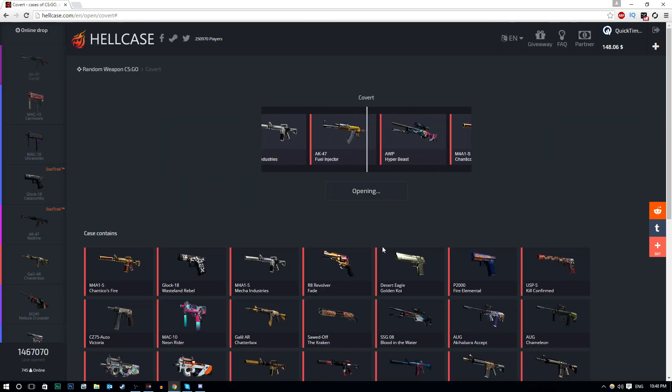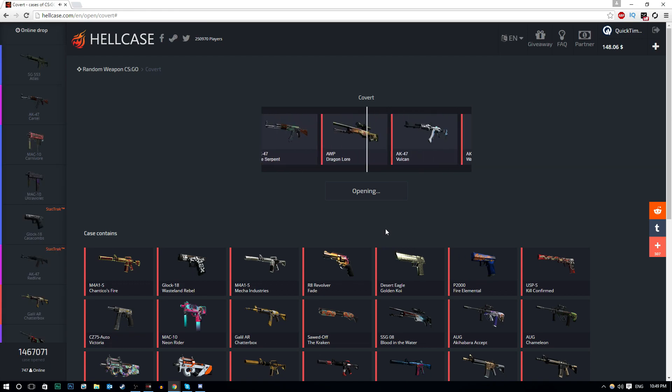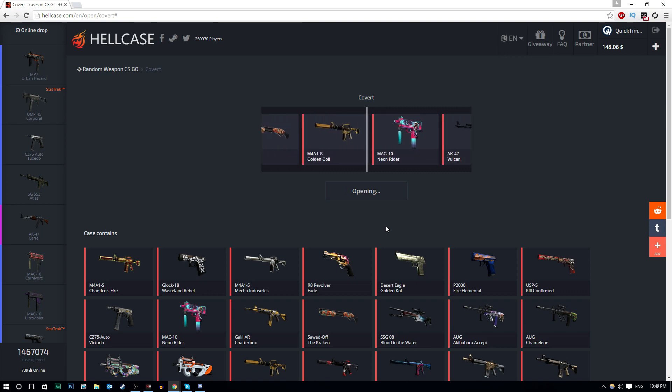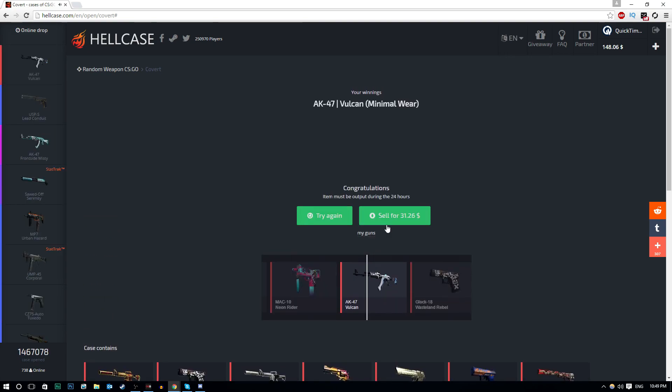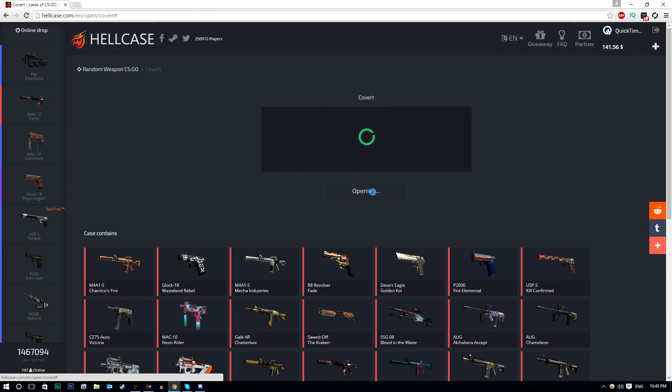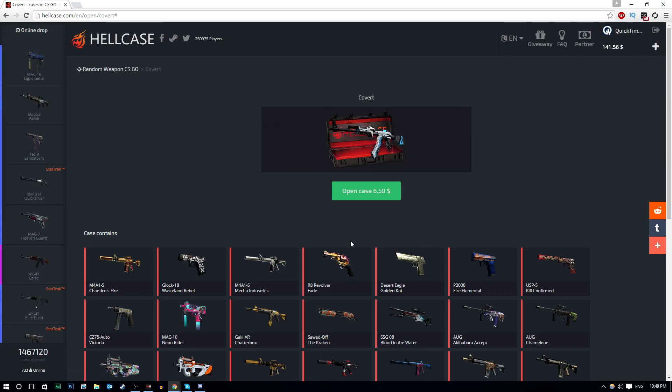Here we go, let's do this! Come on, give me something good to start the day off with a great skin. Here we go — AK-47 Vulcan, $31! That is perfect, that is freaking perfect. We are definitely going to hold on to this. That's just amazing, I can't believe it started off so well.